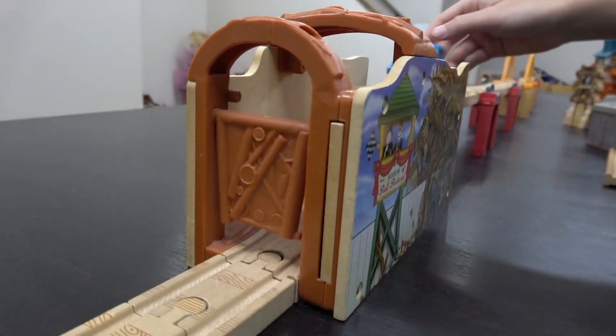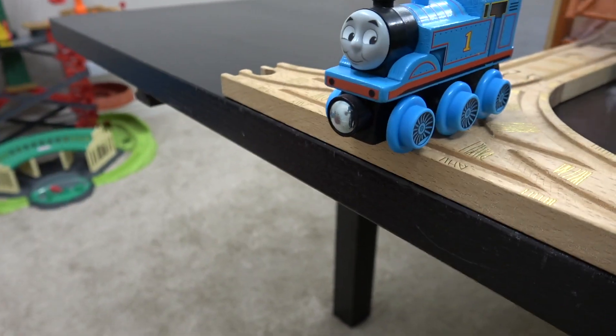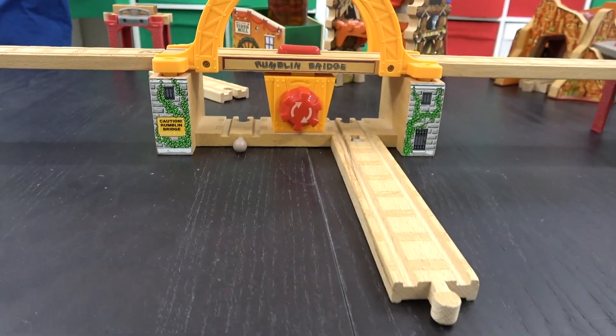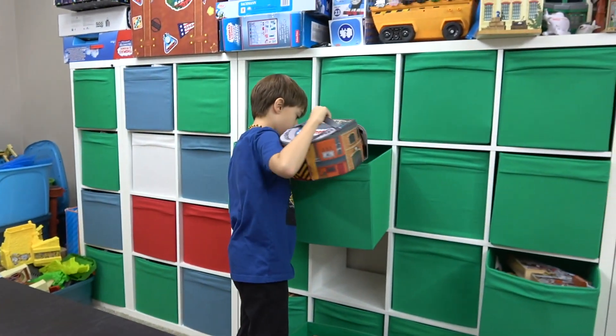So now we have the T intersection right there. Let's try Thomas again. Oh perfect, he took that turn perfect. Now we got two tracks coming underneath the rumbling bridge, and yeah the edge of the table right there. We're gonna have to figure that out, and Liam's looking for more pieces. He's having some fun.